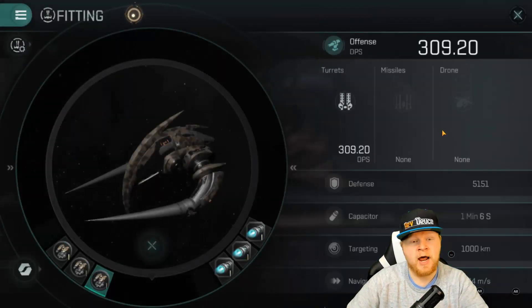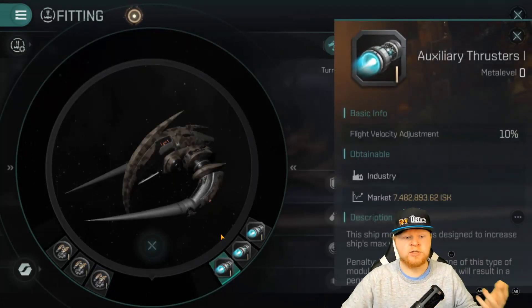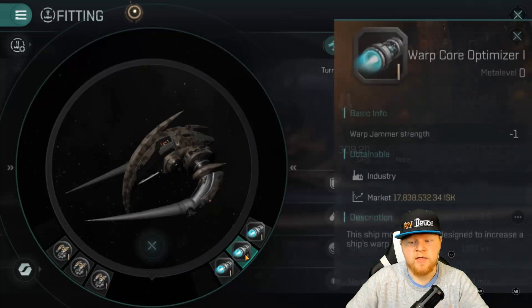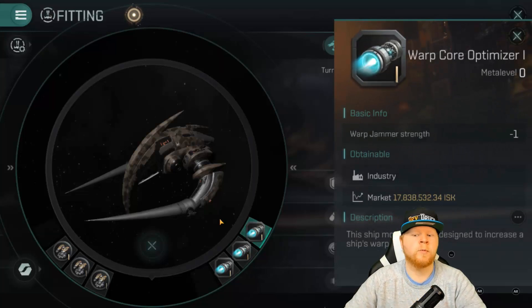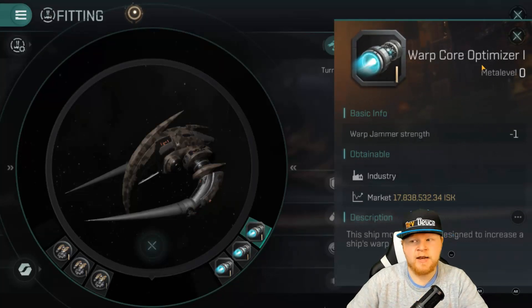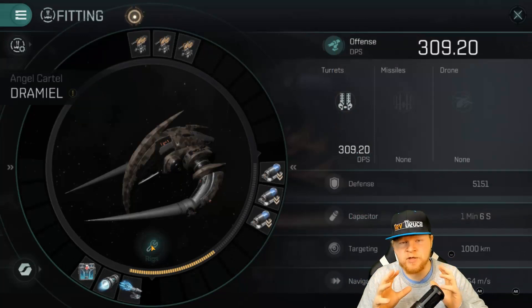On the other side I'm running an auxiliary thruster, which is a flight velocity adjustment. Then I've got a warp jammer strength negative one for a Warp Core Optimizer I, and then another Warp Core Optimizer I. So I've got a negative two in terms of my warp optimization to protect me just a little bit if I get locked on.